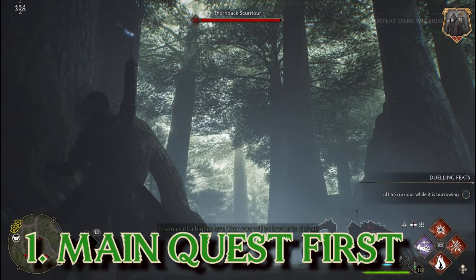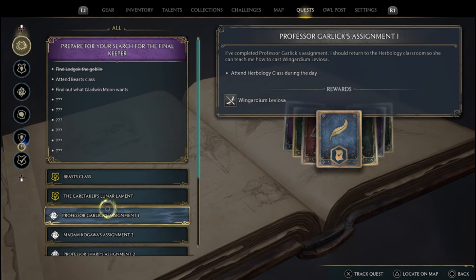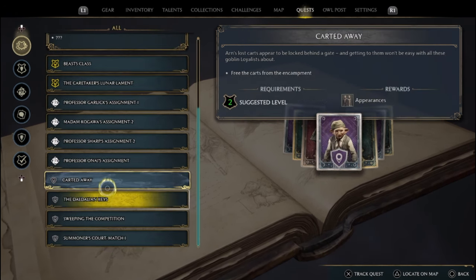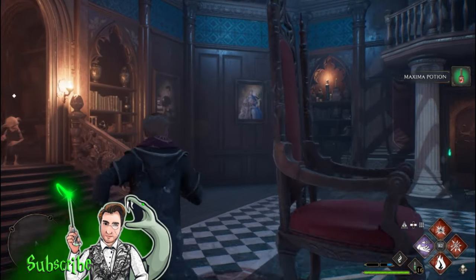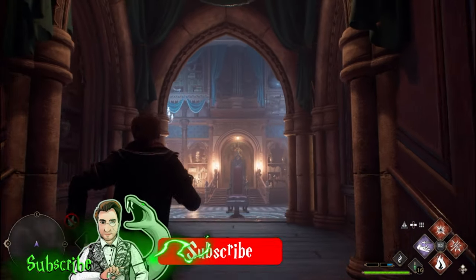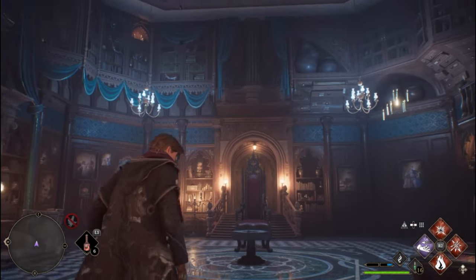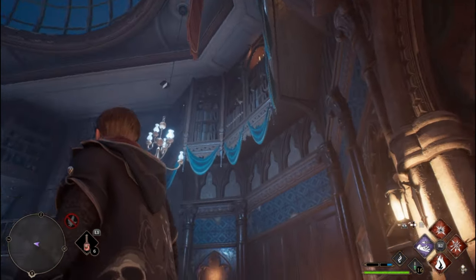The first tip is to try to proceed with the main quest first before starting a lot of side quests until you unlock the Room of Requirement. This should happen within your first 10 hours of gameplay, after you receive a letter from Professor Weasley asking you to urgently head over to the Astronomy Tower to meet her. There you'll meet her friend and house elf, Deke, and they'll unlock the Room of Requirement for you.